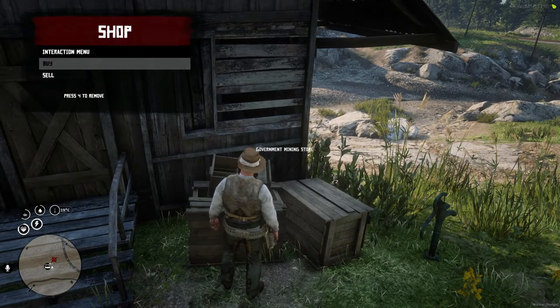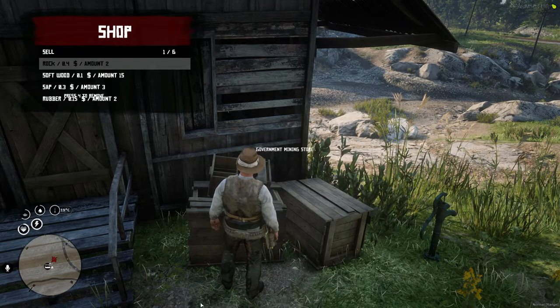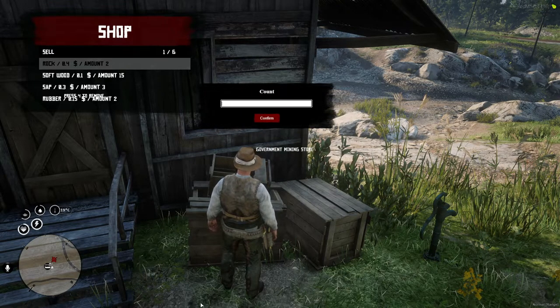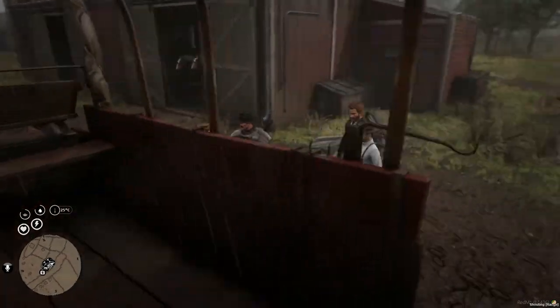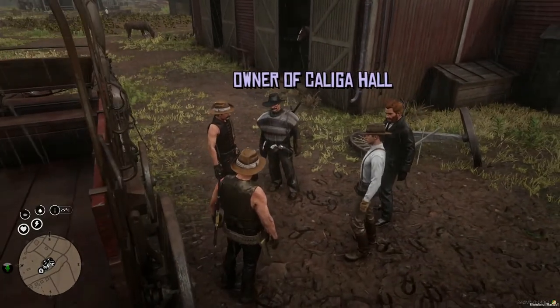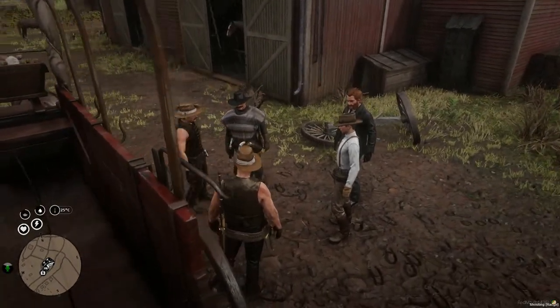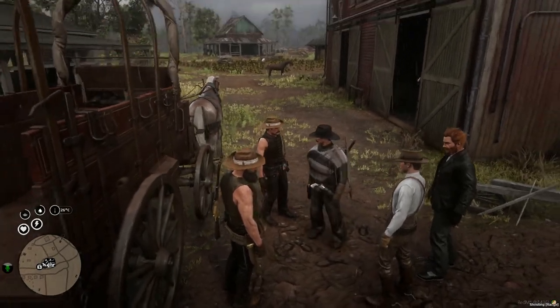All other materials should be sold at the mining company shop so that you don't end up carrying unwanted items. To further improve your mining business, head out in search of blacksmiths, gunsmiths, and players that own some of the larger ranches. These citizens will pay higher prices for materials needed in their professions.